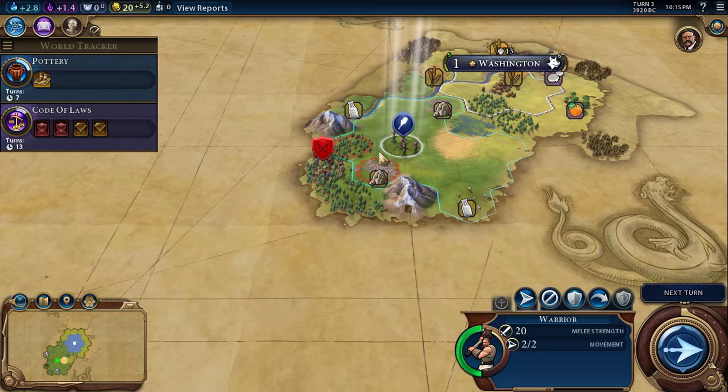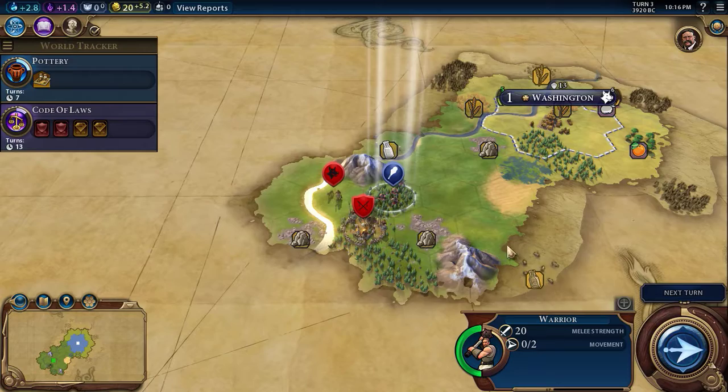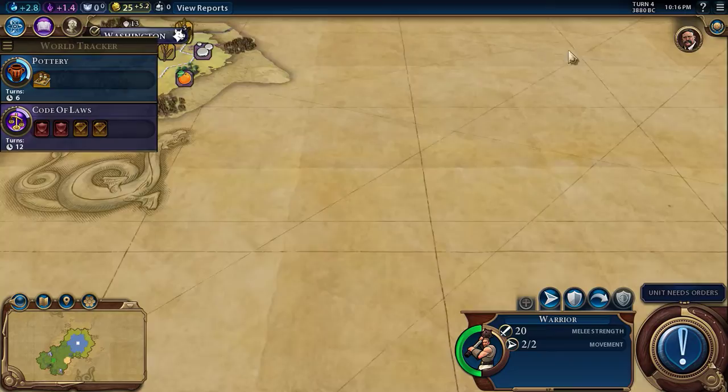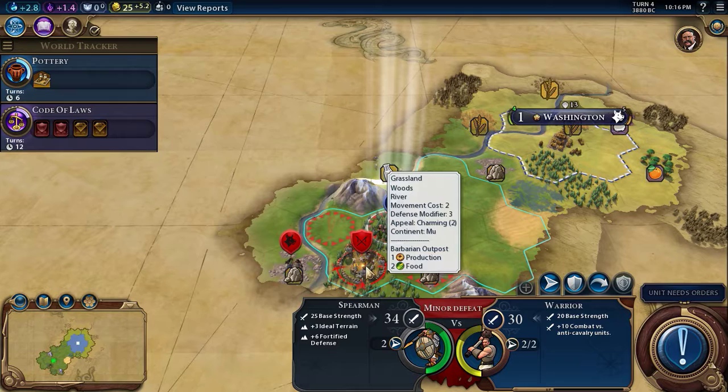It'd be a stalemate. Go ahead and move in here — I think we get a bonus from being in the trees, if I remember right. They're running back. This map's... I guess it's not that big, but it'll make do. Okay, so we have a minor defeat — why? They're fortified defenses.